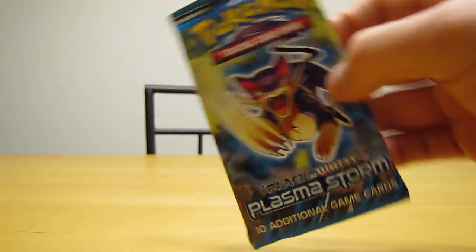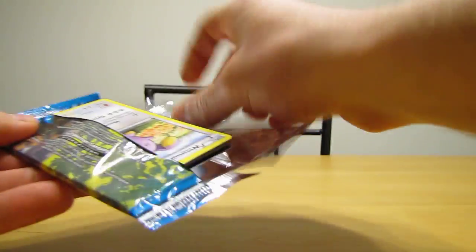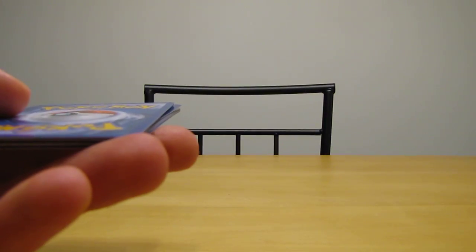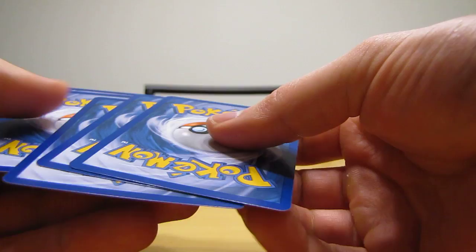We'll open up the one with Lippard first. The cards I'm really looking for in these packs are the Secret Rare Charizard — it's a gold colored card — and then I'm also looking for a Lugia EX Full Art.